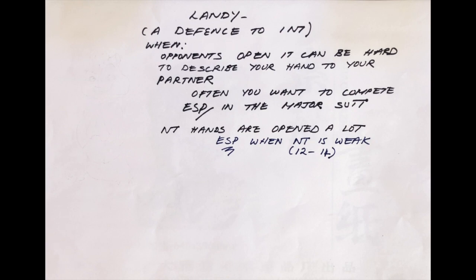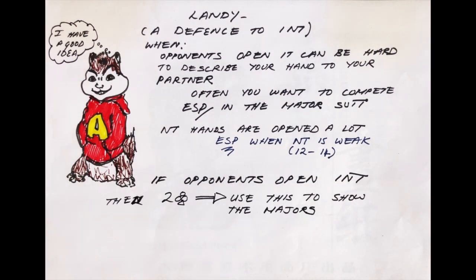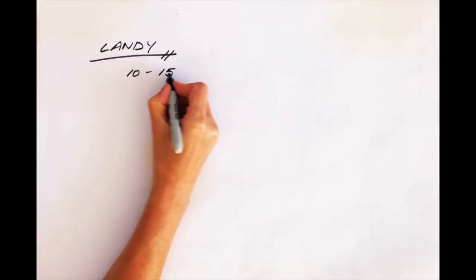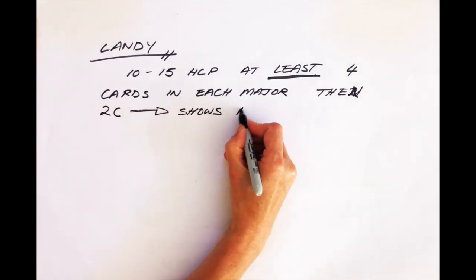As always in Bridge, major suits matter more than minor suits. And someone called Alvin Landy came up with a great idea. He thought: if the opponents open 1-no-trump, rather than using a 2-club overcall to be natural clubs, why not use this bid instead to get across those oh-so-important major hands? It's true, you lose that natural 2-club overcall, but that's not such a big sacrifice. Here's how it works. If you have between 10 and 15 points and at least 4 cards in each major, then you can use this 2-club overcalling bid to show the majors.